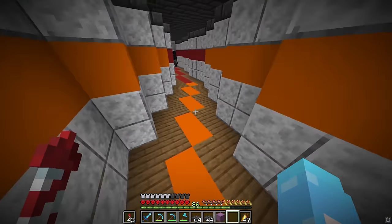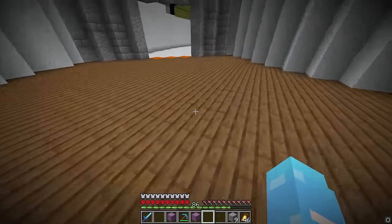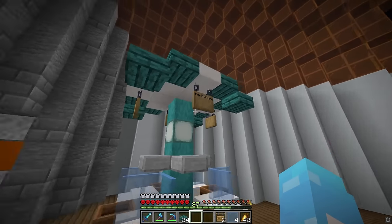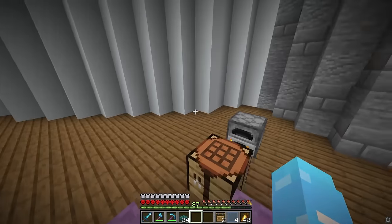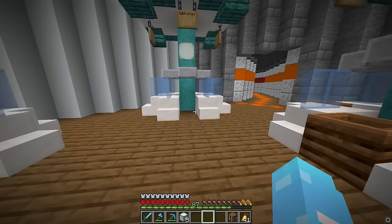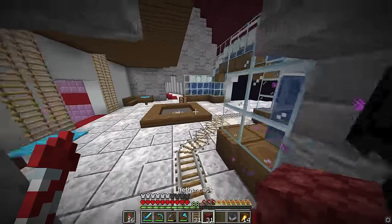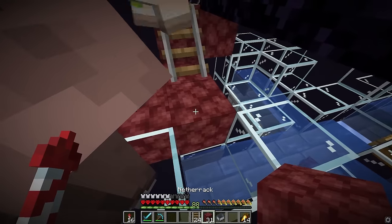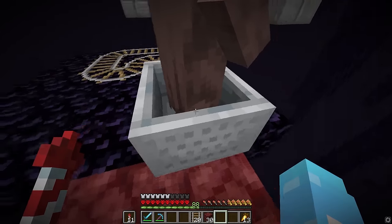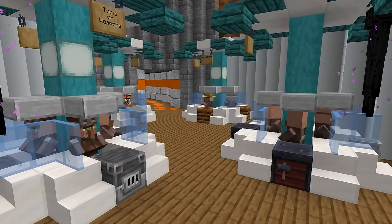Obviously we need to build the layout of the room first, and then we can add the villager stations. Each station will be separated into four sections with different jobs. All I need to do is make four more of these stations and we should be good. Now with every station complete, we get to do my favorite part - getting all the villagers here. We're going to need 16 total, which will take some time. These villagers are giving me the most insane anxiety. We have finally finished getting all the villagers we need for our trading posts.